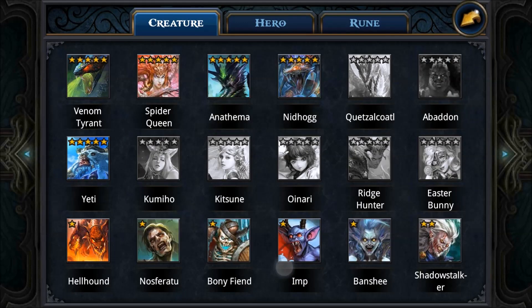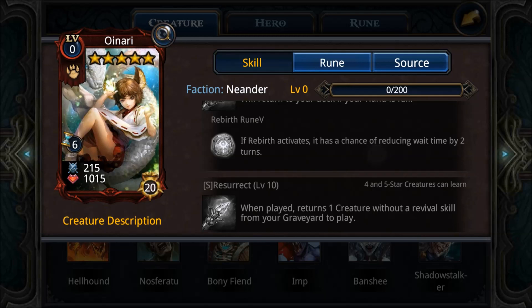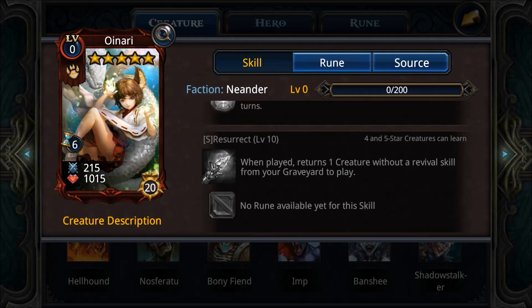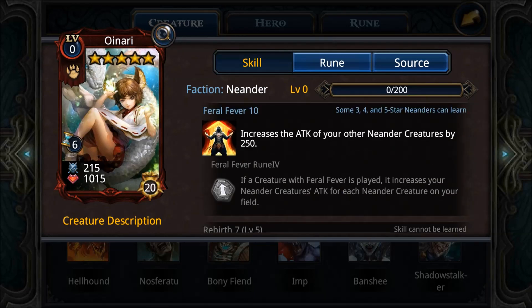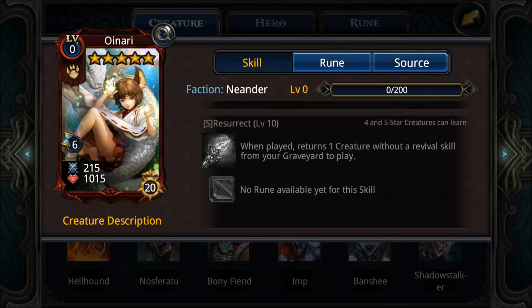The Oinari is also a top-tier Neander creature because of one ability: S Resurrect. When played, it returns one creature with a revive skill from your graveyard to play. For that one turn, it's actually better than a regular revive because the revived creature can potentially attack on the same turn. Rebirth 7 and Feral Fever 10 make her pretty good as well. Her downsides are the six-turn cost and 20 creature cost, but even so S Resurrect makes her definitively top tier.